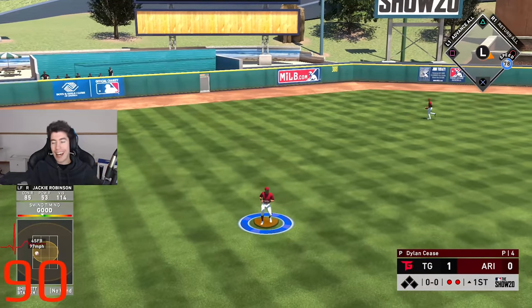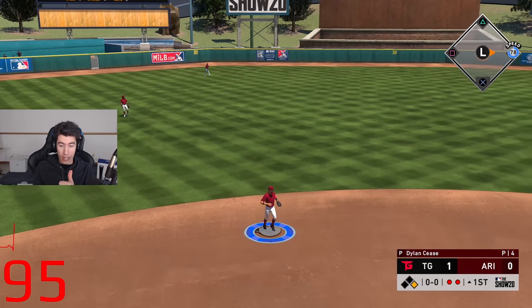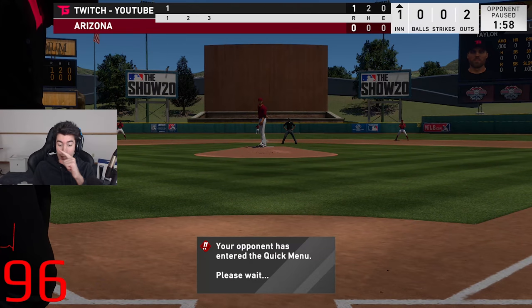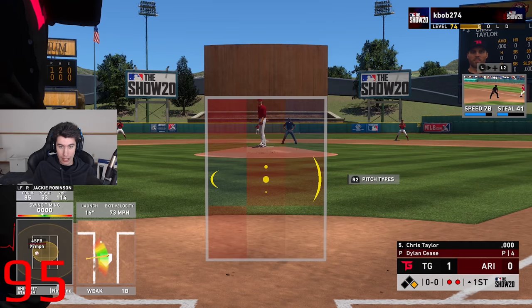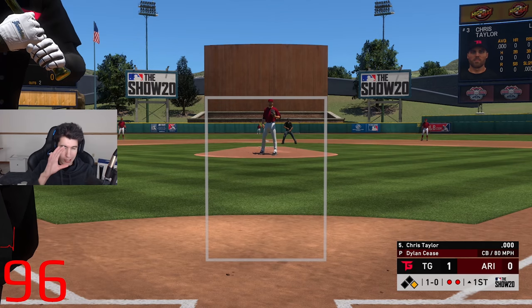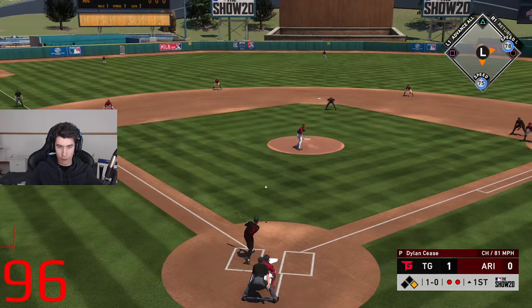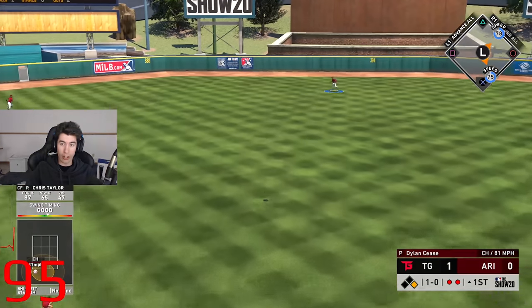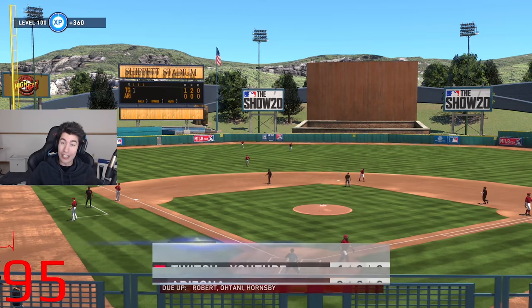Circle maybe works something too. I kind of want to get a high contact team and circle for an entire game, and I kind of want to get a high power team and power swing for an entire game — just see how it goes. Those are some video ideas for the next few days. That was circle, and we are on to X with Chris Taylor. The main reason I'm saying it out loud is so I remember, because I know I'm going to forget. We scored a run in the inning, and now we get to see how we pitch.